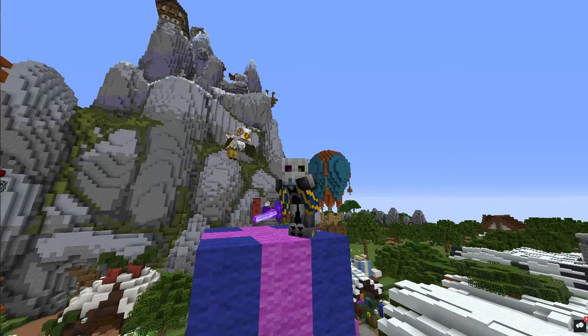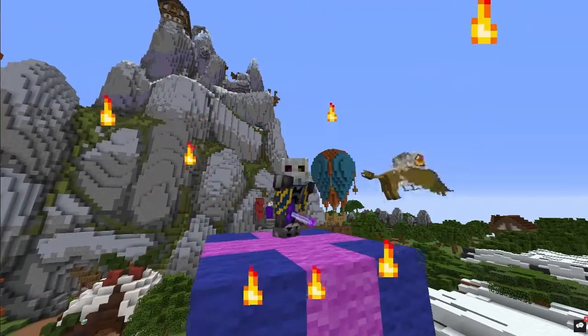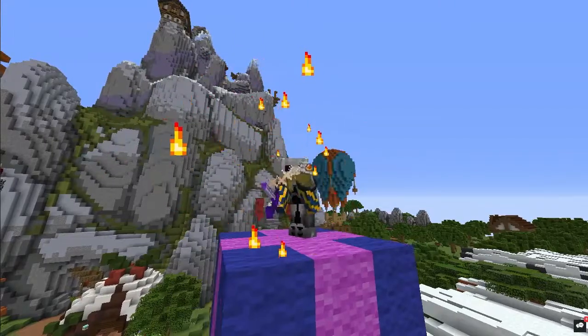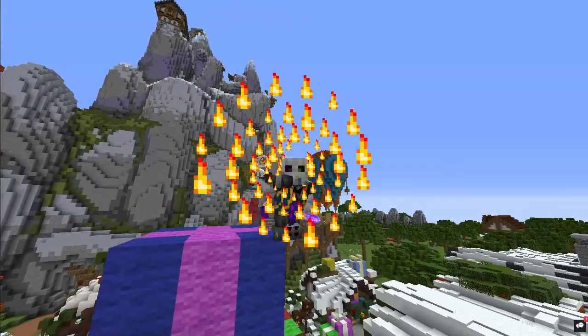So far I've made videos about both auction house flipping and bazaar flipping, and today we'll be combining those together with the forge. You buy items, put them in the forge, come back a few hours later, and sell it at an increased price. This makes forge flipping an entirely free money making method that requires no active grinding.